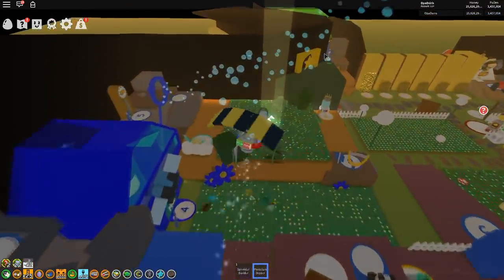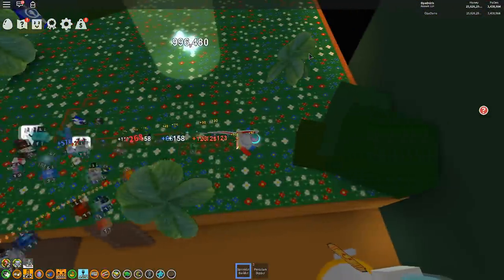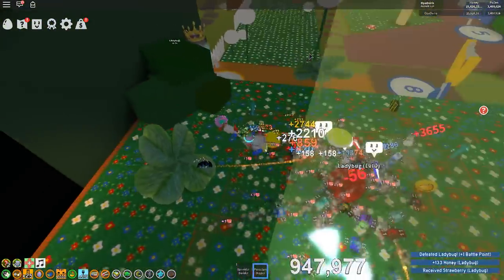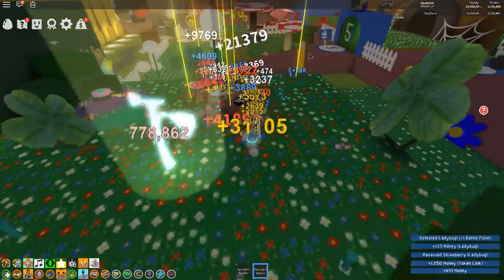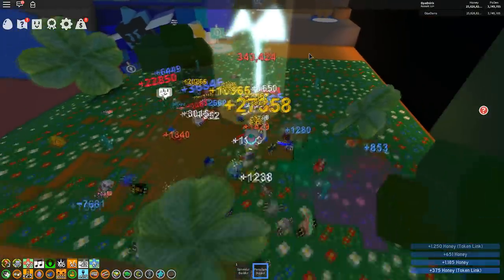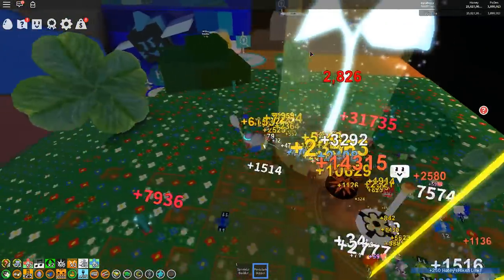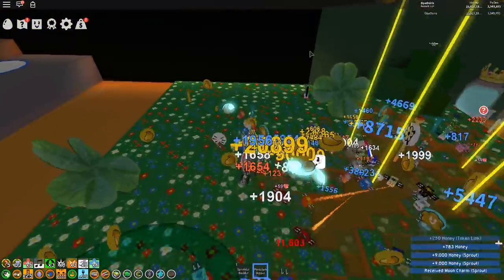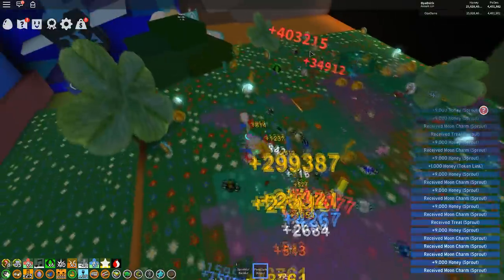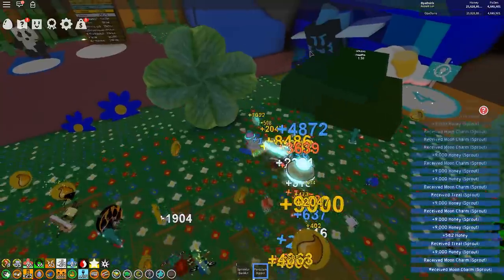There's a second sprout, so I'm going to destroy this one too before finally going to the Stump Snail. I really need these moon charms for the glitter, because the gummy boots I'm grinding for require 300 glitter. To craft those gummy boots you need 50,000 gumdrops, 7,500 moon charms, and 300 magic beans.